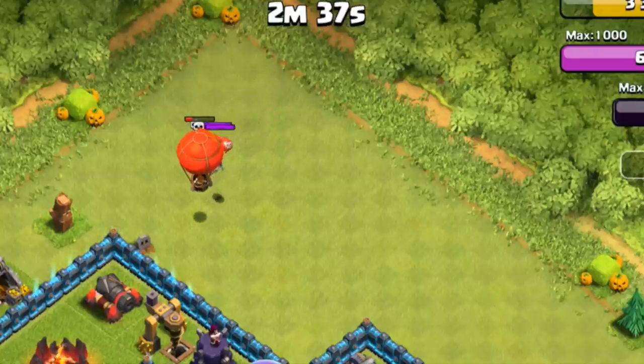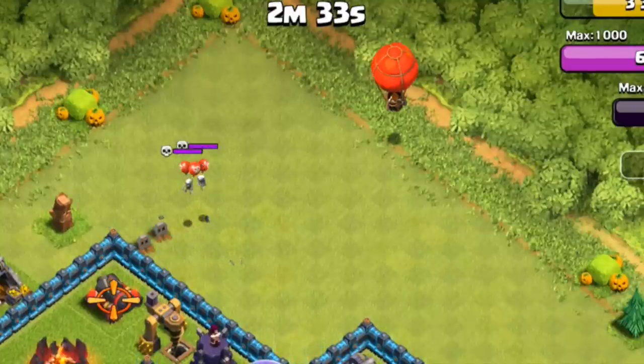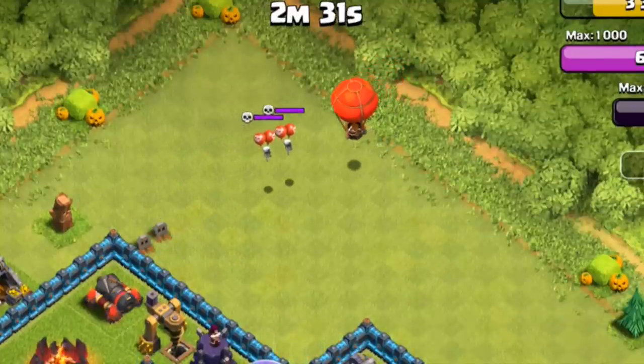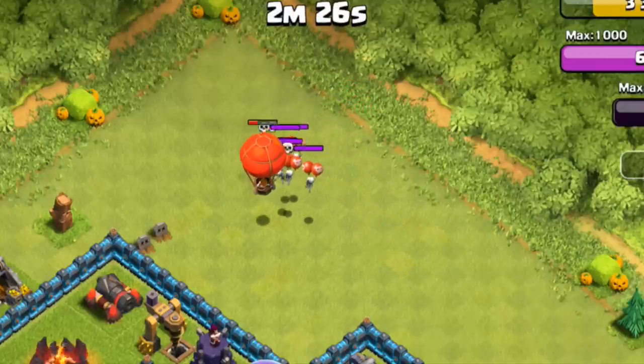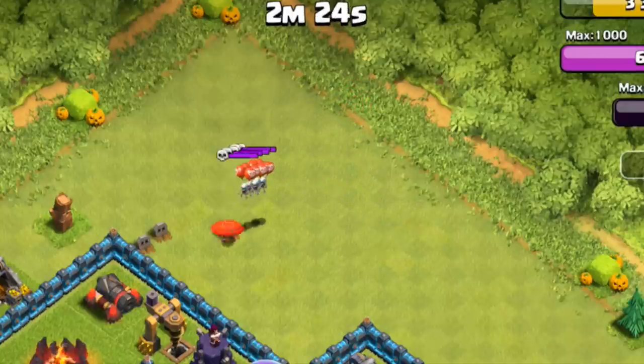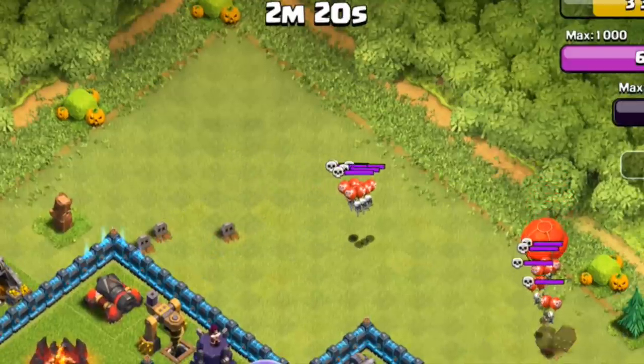They don't do a lot of damage by themselves, but when you start to add them up together — putting two or three traps next to each other, as we watch another trap get sprung by this balloon — now you're in big trouble. You've got six Skeletons coming out after this balloon. Three Skeleton Traps set closely together are going to behave just like a little mini Clan Castle.